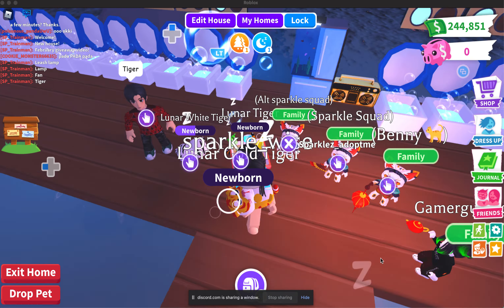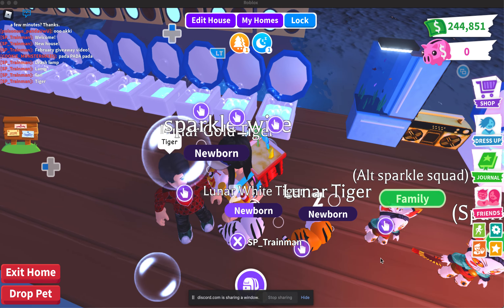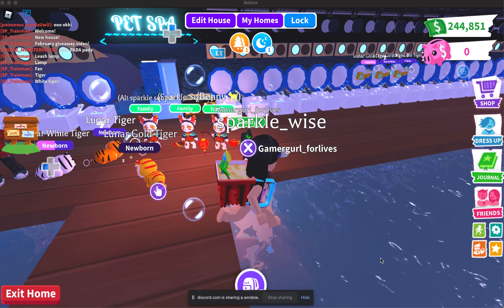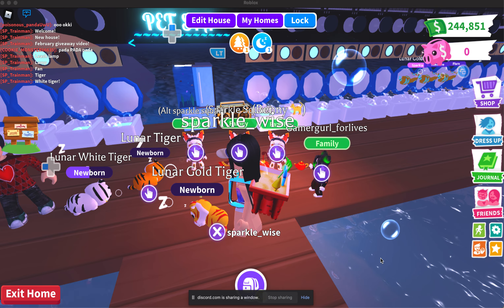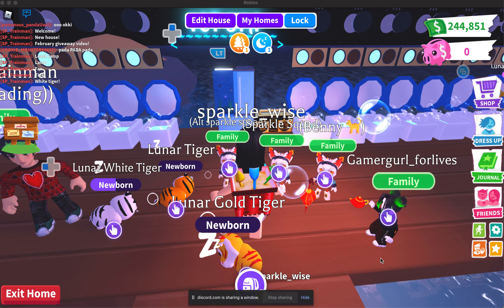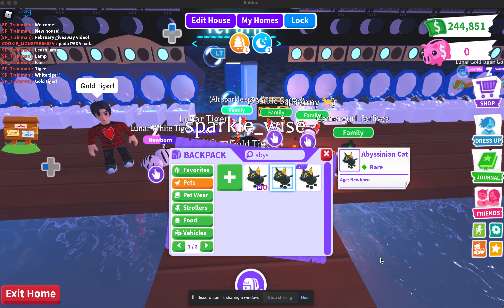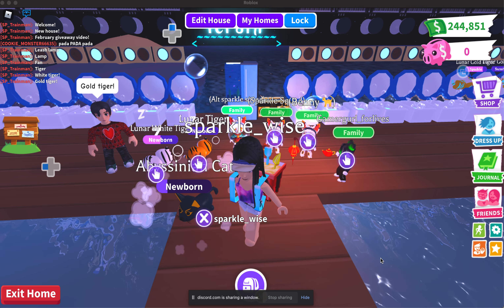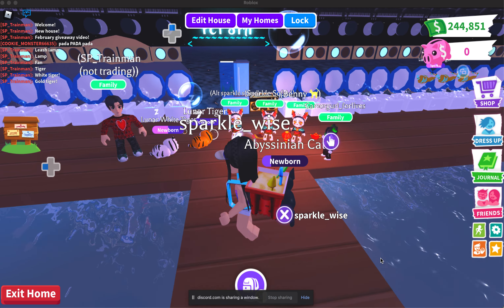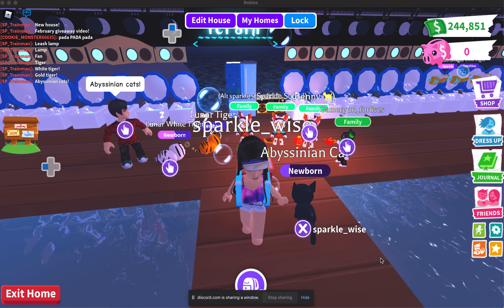Next to that is an alt that has a tiger. How many tigers, you might be asking yourself? Four lunar tigers will be in the giveaway, and also four lunar white tigers. Two super cute lunar gold tigers will also be in the giveaway. Also, in case you guys missed the desert event, these cute Abyssinian cats will be in the giveaway — I will be giving four of them away as well.